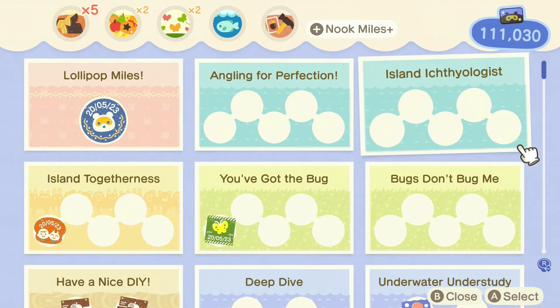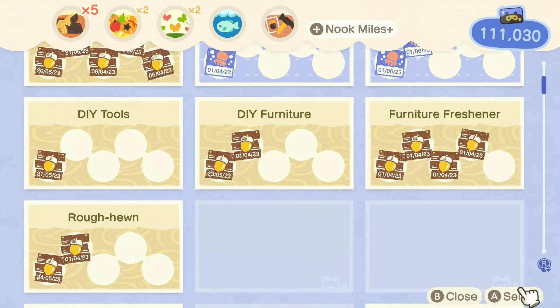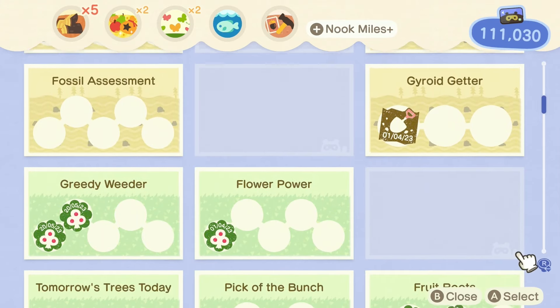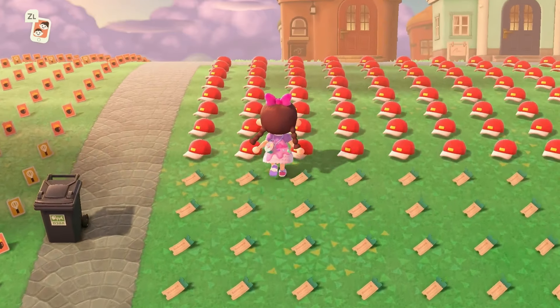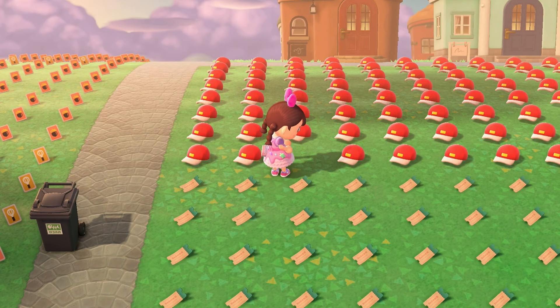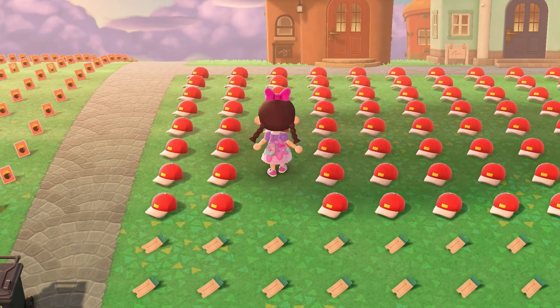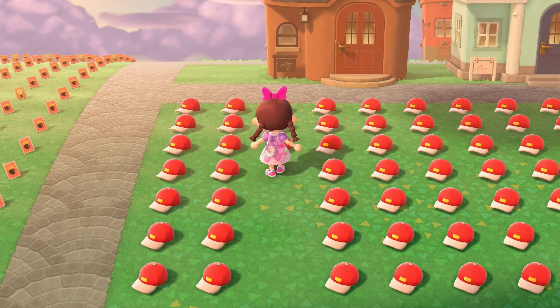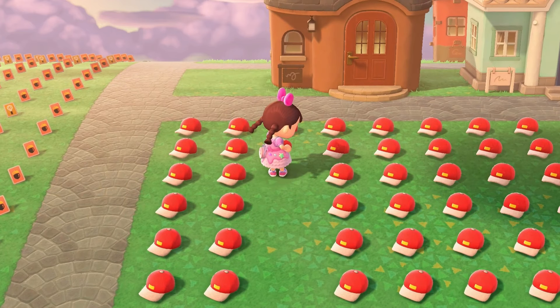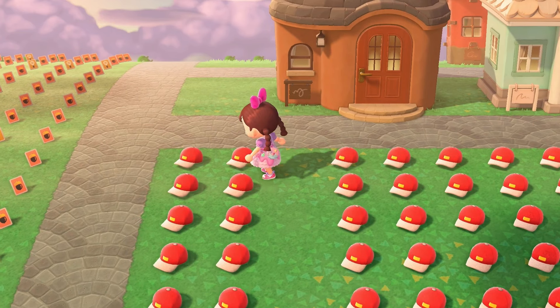One thing to keep in mind if you want to use max bells is that it will reset your Cornering the Stock Market achievement — the achievement where you have to make profit from selling turnips. If that's not something you're interested in and you want to keep the achievement intact, there's also likely going to be the option of picking up gold nuggets or royal crowns from a Treasure Island to sell at your Nook's Cranny so that you can pay off your home loans that way instead.